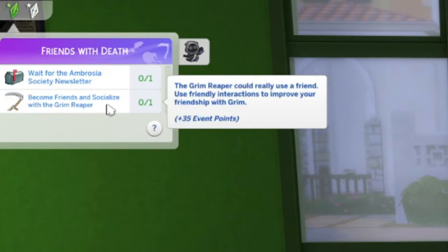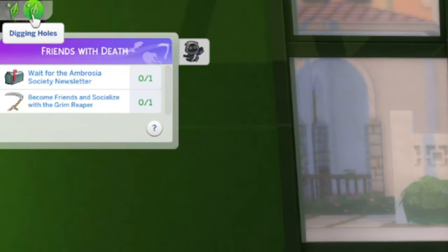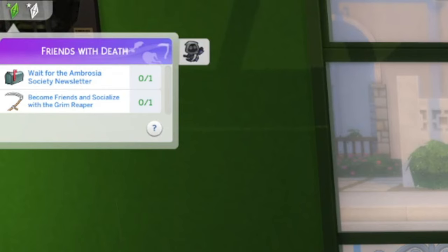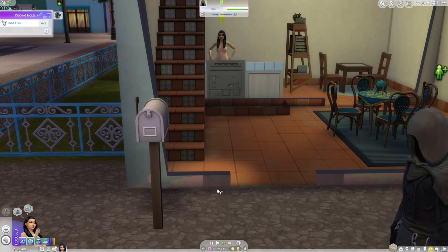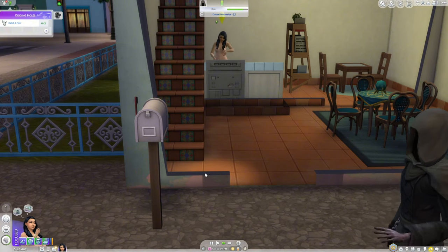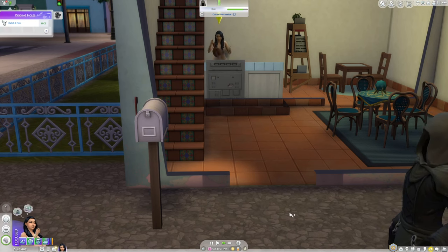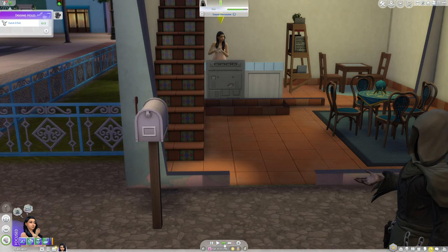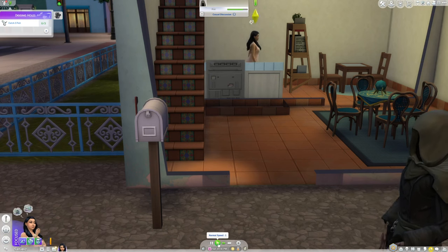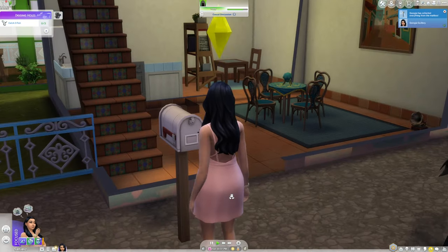Under the Friends with Death activity, you have to befriend Grimm. Then you're going to get another letter from the Ambrosia Secret Society telling you that you can find lily and snapdragon plants in Willow Creek at the Magnolia Park. If you're not wanting to buy the seeds yourself, take a cutting of a lily or snapdragon flower, which requires gardening level 5, cook a meal at cooking skill level 4, complete an aspirational goal — which depends on what aspiration you have for the sim you're actively playing — and assign the Scary Seeker Lot Challenge, which was unlocked in week 1's Reaper's Reward Challenge.